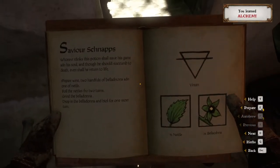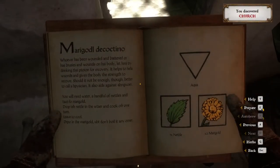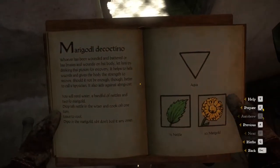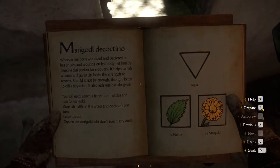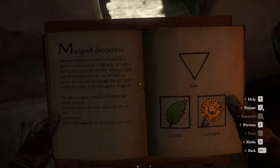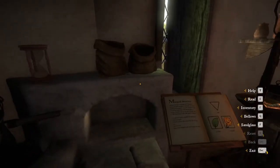It gives us the savior schnapps recipe for free so we don't have to buy that one. The savior schnapps has more uses and is worth a lot more, but it takes about twice as many steps to make. Given that we've got a long grind ahead to get our alchemy levels up, it's much easier to do the marigold potion. Let's get started — we're at level one so I'll count the potions it takes to reach each level.